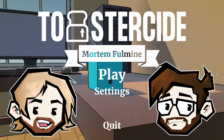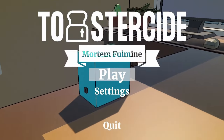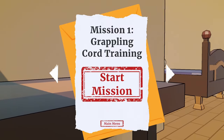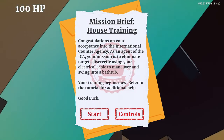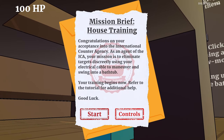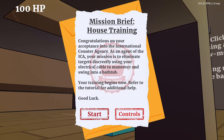Toaster Side - well that answers my question of what we're going to play today. Why would you ask me that? Toaster Side by Mortem Full Mine - this is just a demo. That's quite the name. The game is not out yet. 'Congratulations on your acceptance into the International Counter Agency. As an agent of the ICA, your mission is to eliminate targets discreetly using your electrical cable to maneuver.'